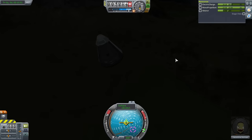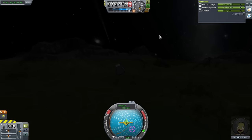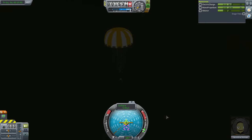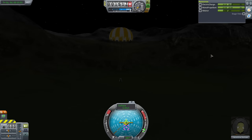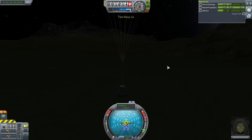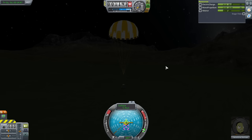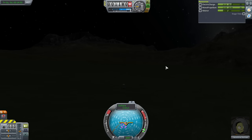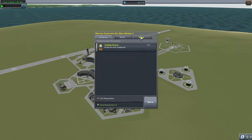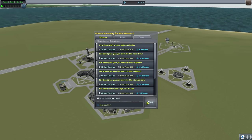I'll turn off SAS and deploy the parachute. Out of 100 units of ablator, we used about 57-58. Maybe the first mod I should introduce is Ambient Light Adjustment so we can see in the dark better. Valentina is going to survive. Let me time-warp a little bit — five Kerbin days for that journey. Recover vessel — and there you have it! 106.2 science just from floating around above the Moon. Very lucrative. Valentina is ready for the next assignment. Let's take a quick look at the tech tree.